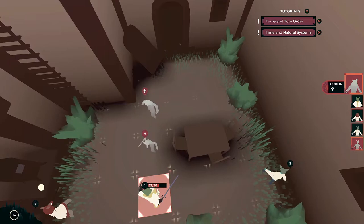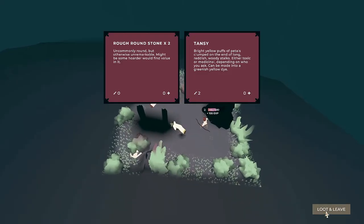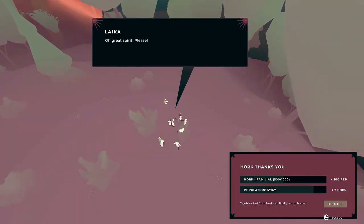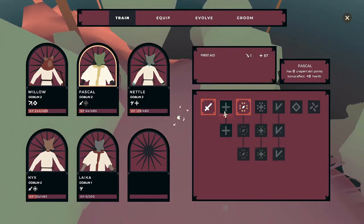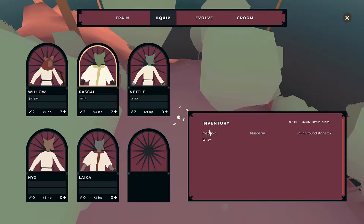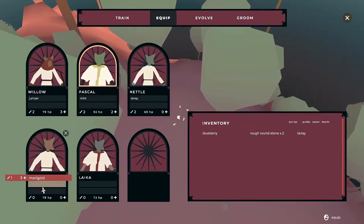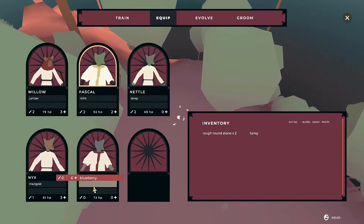Before we dive into the fighting aspect of the game, let's go through some basics on how to keep a goblin pack happy. You can equip your goblins with different items that have either damage or health bonuses, which makes itemization really simple and easy to track. You can also set skill points that you acquire by leveling up your goblin through XP — gained from farming bushes and flowers marked with an icon, and of course through good old fighting.